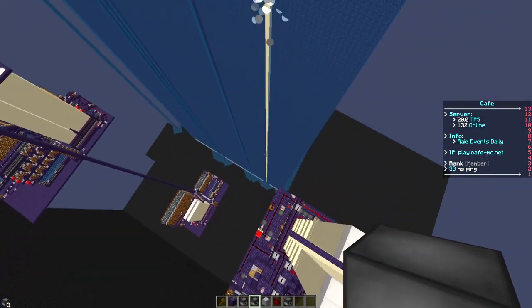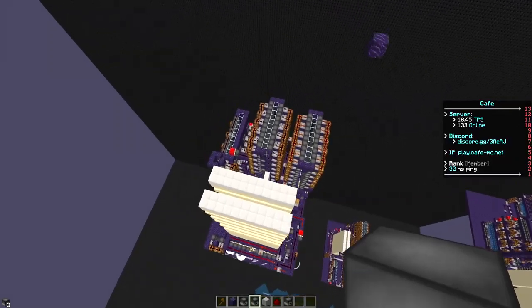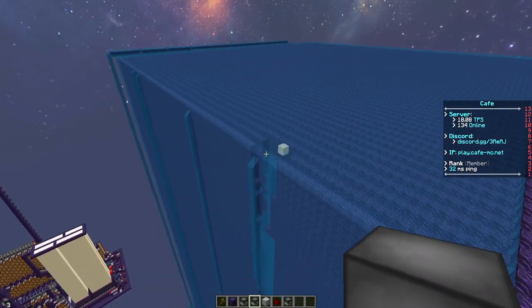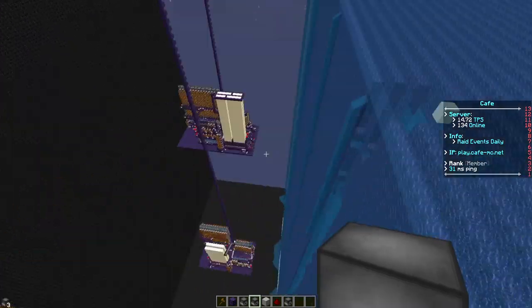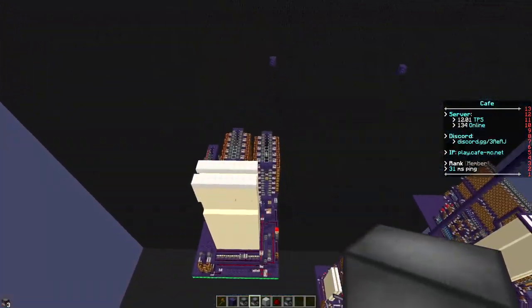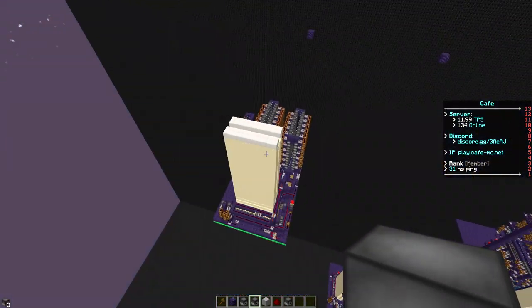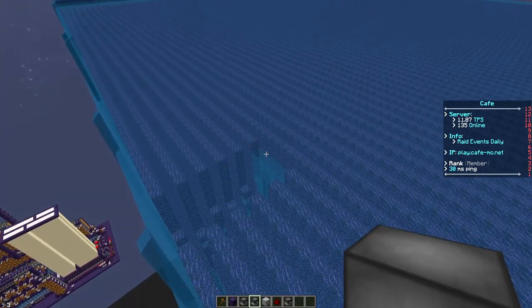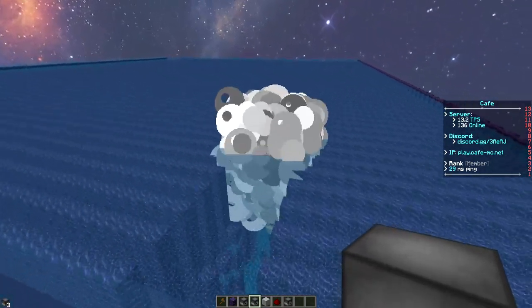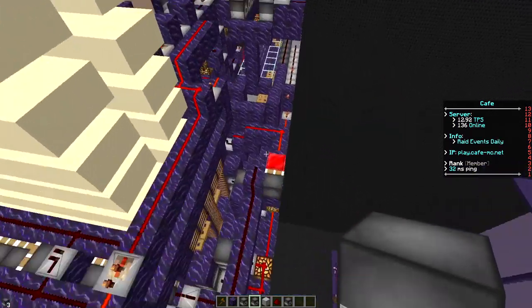It nukes all the way down to about Y48. The cannon we're shooting right now is a 3 second cannon, but it does come with a 4 second clock as well. It also comes as a watered schematic, so if you don't know how to water it properly there will be a schematic available for easy download. The TPS did drop a tiny bit — 12 TPS — so let's go ahead and turn it off.